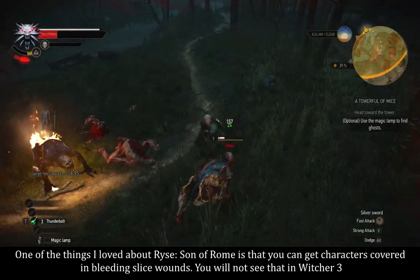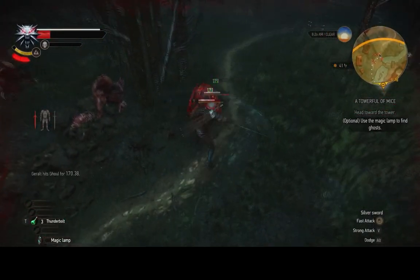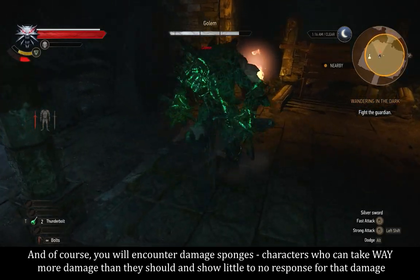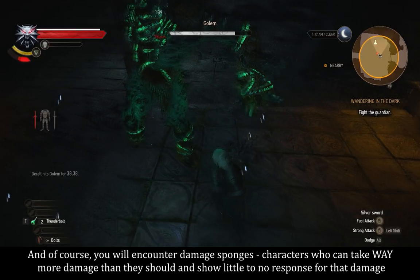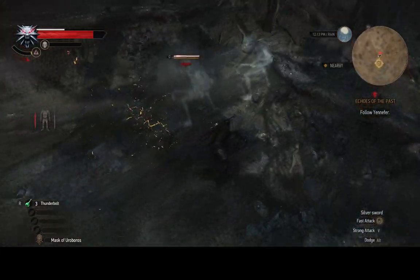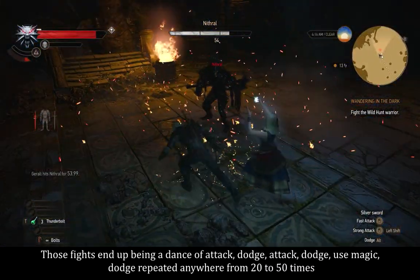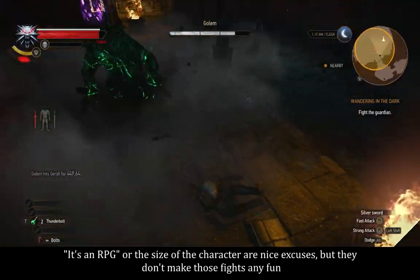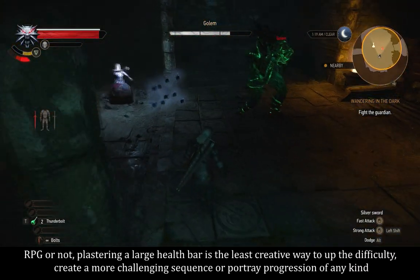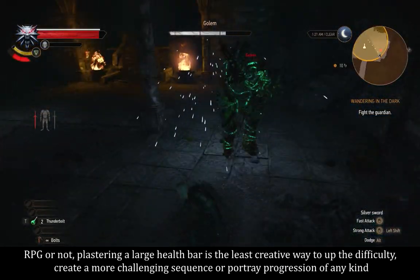One of the things I loved about Rise, Son of Rome is that you can get characters covered in bleeding slice wounds — you'll not see that in Witcher 3. And of course, you will encounter damage sponges: characters who can take way more damage than they should and show little to no response. Characters on a higher level than you will also take a ridiculous amount of hits. Those fights end up being a dance of attack, dodge, attack, dodge, use magic, dodge — repeated anywhere from 20 to 50 times. It's an RPG, but plastering a large health bar is the least creative way to up the difficulty.